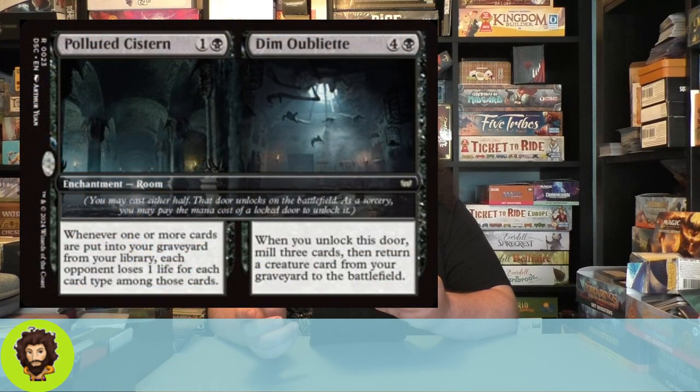Let's move into that reanimator package. We're going to start off with the Polluted Cistern and the Dim Oubliette. The Dim Cistern: whenever one or more cards are put into our graveyard from our library, each opponent loses one life for each card type among those cards — a little burn to go with our self-mill. And the Dim Oubliette: whenever it's unlocked, mill three cards, then we get to return a creature from the grave to the battlefield. So recursion and burn for doing what we're already doing — we're here for it.